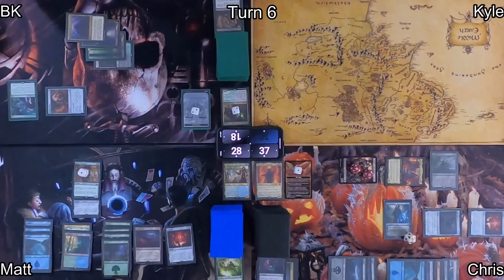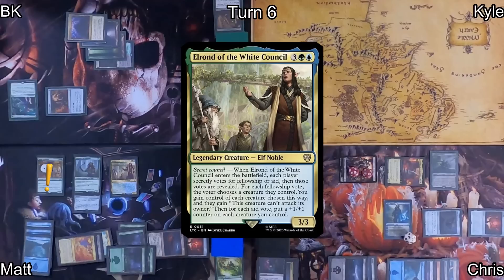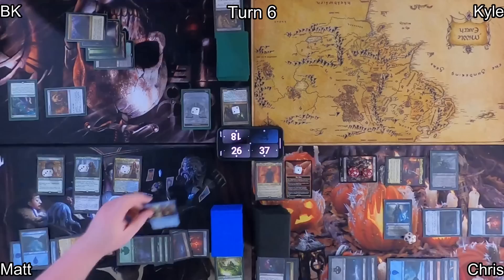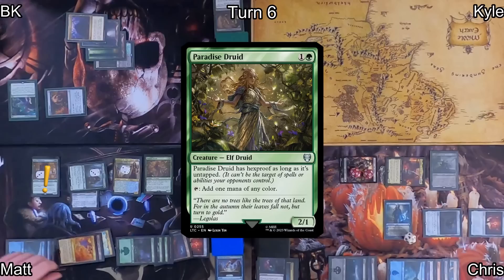Chris passes to Matt, who plays Exotic Orchard and casts Marwyn the Nurturer, triggering Beast Whisperer for a card draw, then triggering Orcish Bowmasters — dealing 1 to Matt's face and amassing. He equips Marwyn with his boots and casts Elrond of the White Council. We vote for plus one plus one counters on Matt's things. Matt gets the counters and casts Plea for Power, then casts Illusion of Choice to secure the Time vote — getting to draw a card while choosing how everyone votes. He has everybody vote for Time, giving him an extra turn.